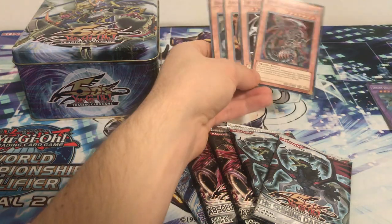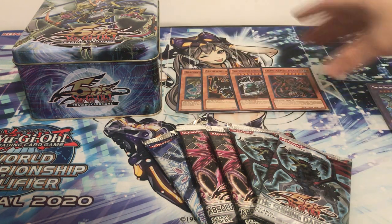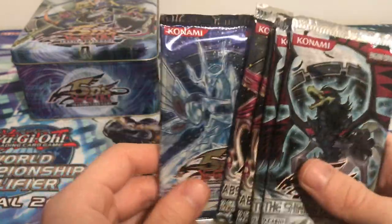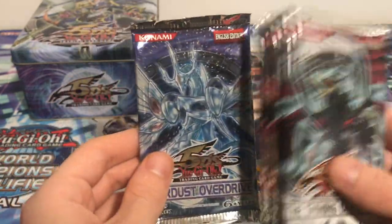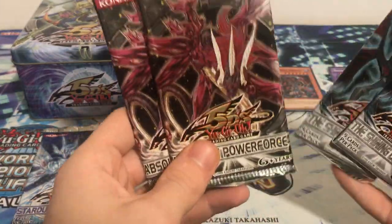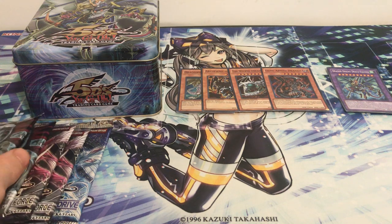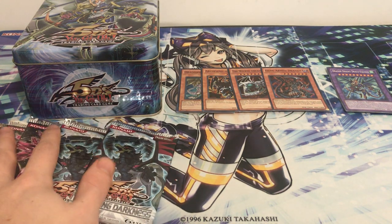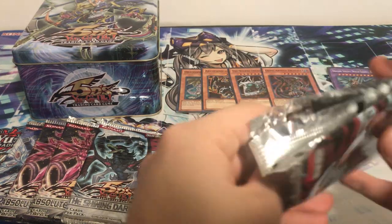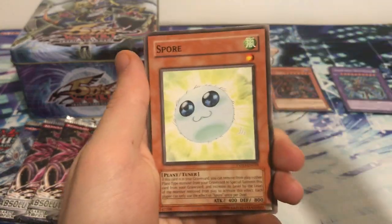Now let's check out these packs. Four minutes in before we even open a pack — sorry guys, I'm just enjoying this tin, it's not really the cheapest one to open. Stardust Overdrive has a chance at Majestic Star Dragon, Absolute Power Force has a chance at Majestic Red Dragon, and Shining Darkness has a chance at Blackwing Dragon. Those ultimate rares and ghost rares are the best we could possibly hope for, but we'll take any one holo from these five packs — that is our goal.